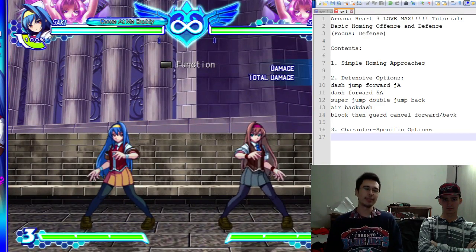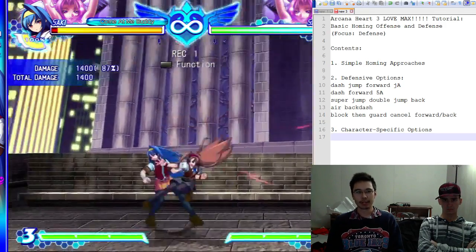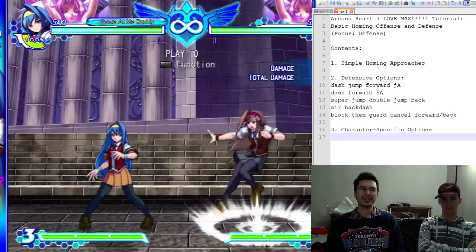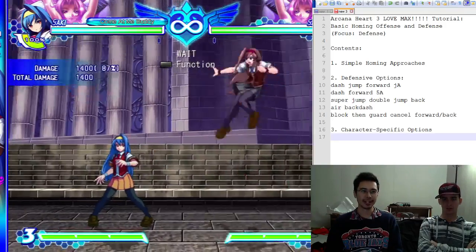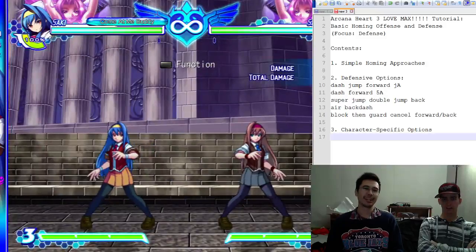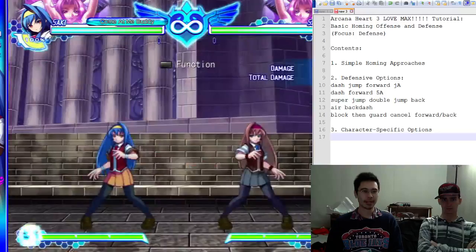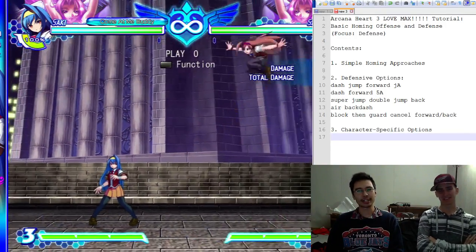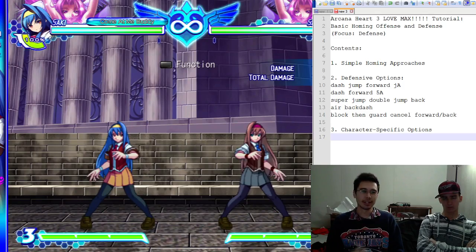It works better with Vice because her 5A hits way above. For some shorter characters, you can actually just dash or slide under the attack. Normally when you're attacking, you want to hit their head — if you attack and hit their feet instead, you get anti-aired more easily. So people usually come in aiming for the head, and you can actually just dash under it. It's surprisingly good, though a little bit risky.